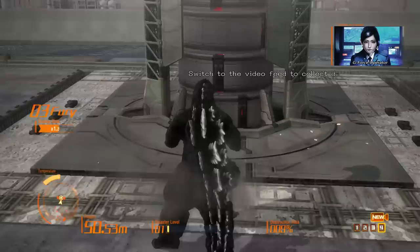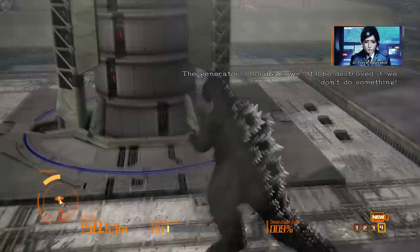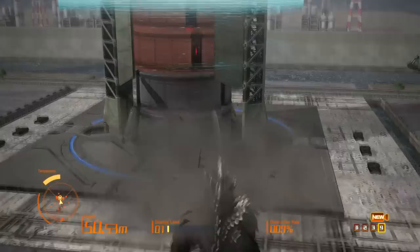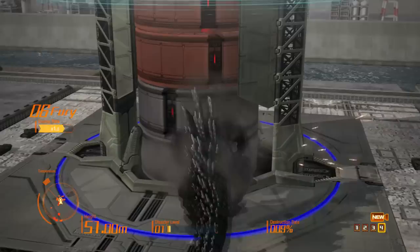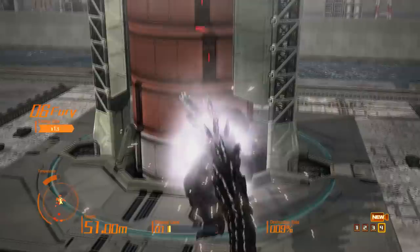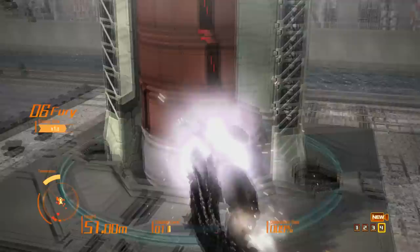Switch to the video feed to collect data on Godzilla. Triangle is power attack. What's R1 again? My temperature's full, which means I can use the beam — I kind of forgot how. R2 is the shout. X is the charge. I think the fact that the two top ones are red is probably a good sign. Just keep bashing this little bugger to hell. Come on Godzilla — you're tougher than this, you can do this.